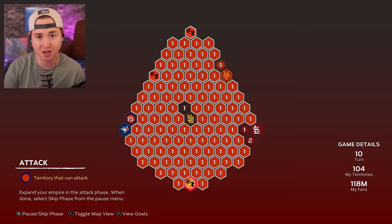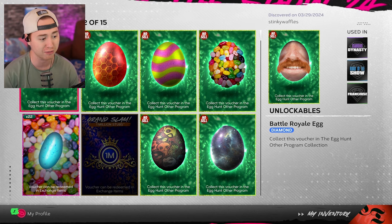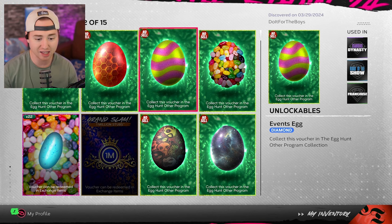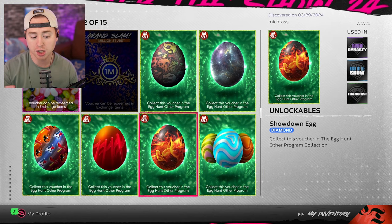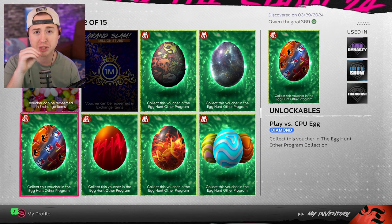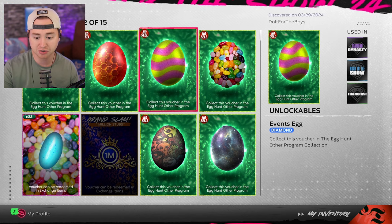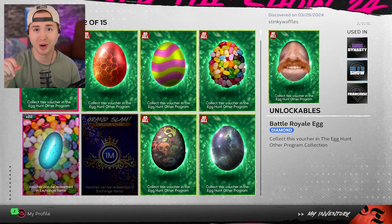One more helpful tip: go into your Inventory, click on Unlockables, and tab over to Vouchers. You can see all your vouchers listed by name — the Battle Royale egg, Conquest egg, Events egg, Exchange egg, Moments egg, Mini Seasons egg, Stats egg for the triple, Showdown egg, Ranked egg, Play vs CPU egg, and so on. If you're confused about which mode you need for each egg, this tells you right there. Every voucher is labeled by its mode, so you can always check here to stay on track.